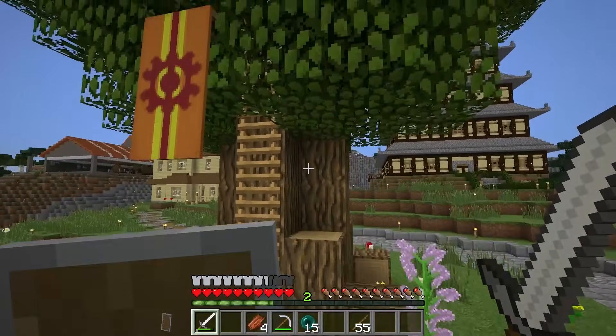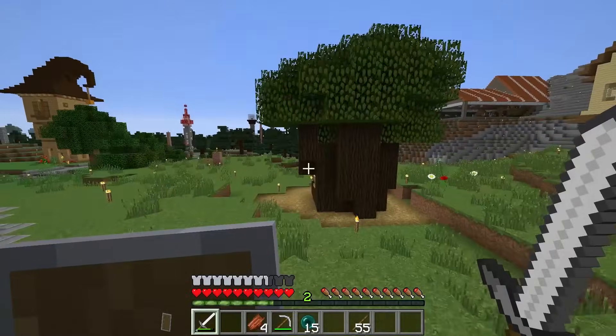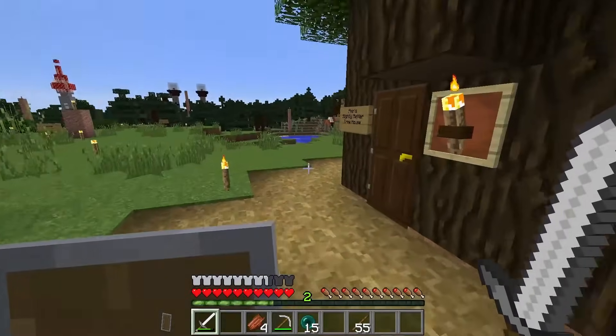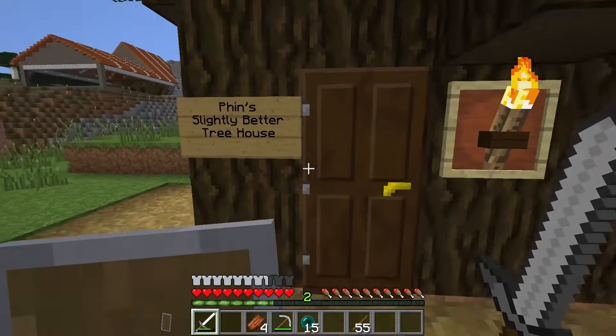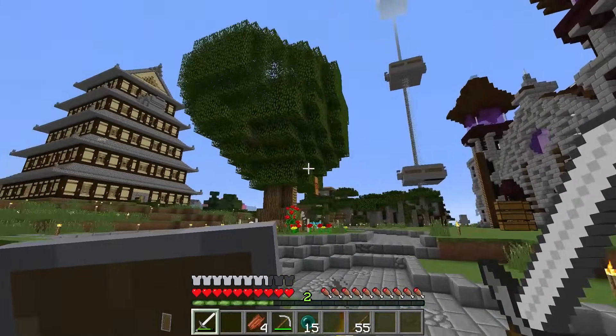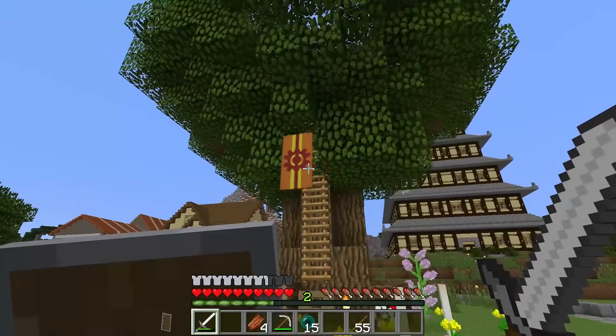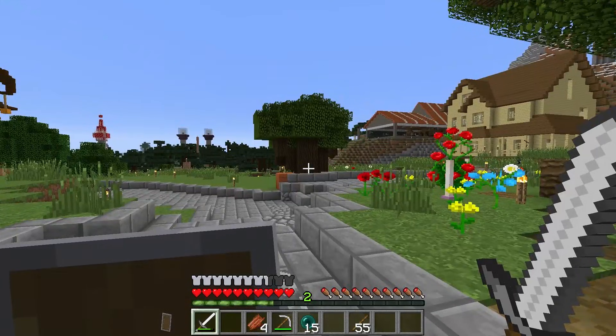I was like, I'll just kind of semi-prank it by making a slightly better treehouse, and as is aptly named - Finn's Slightly Better Treehouse. Then right overnight, Jurg goes ahead and expands the house into this thing of beauty you see before you, and now my house is not even slightly better.